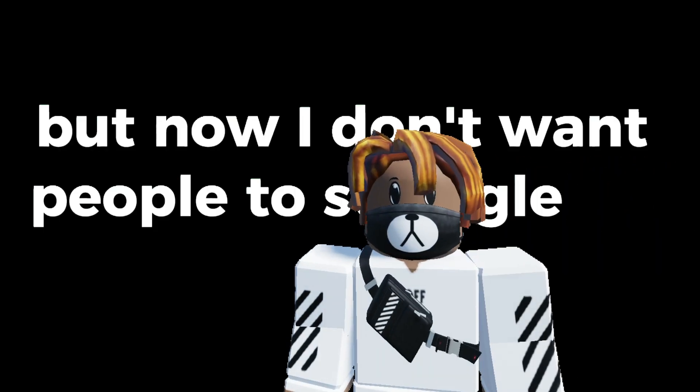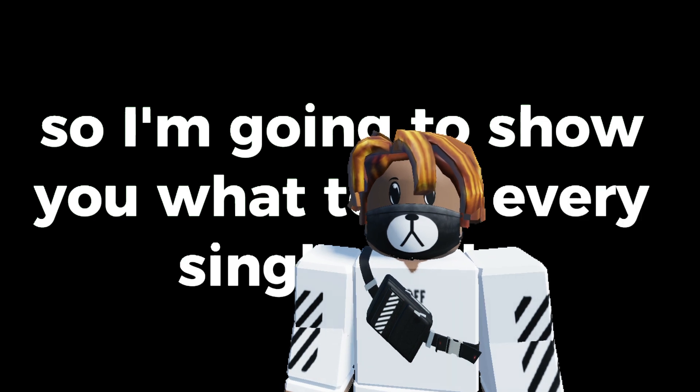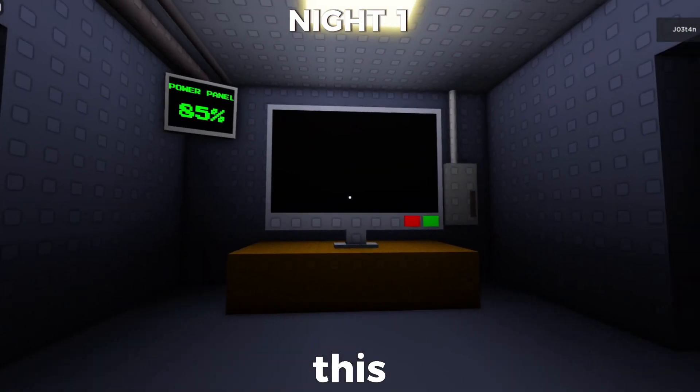I don't want people to struggle anymore, so I'm going to show you what to do every single night. On the first night, Billy will come to you and you just have to close the door with the green button, just like this. And that's it.